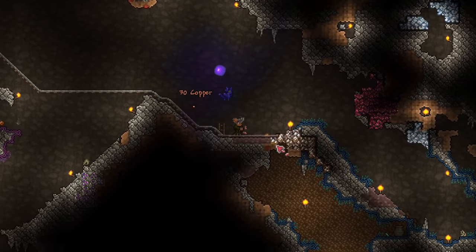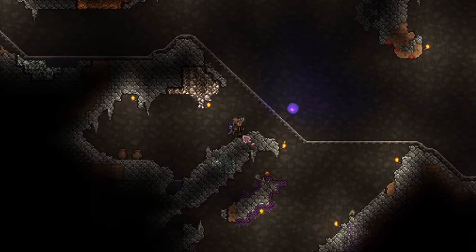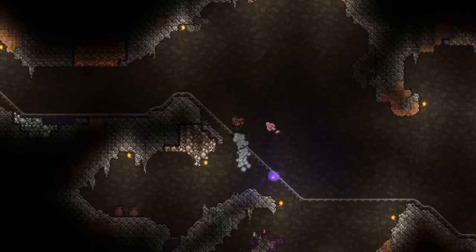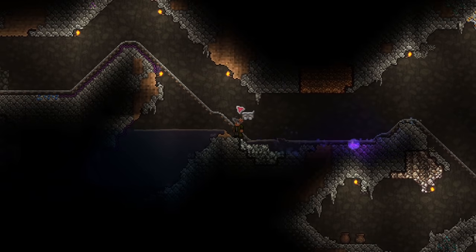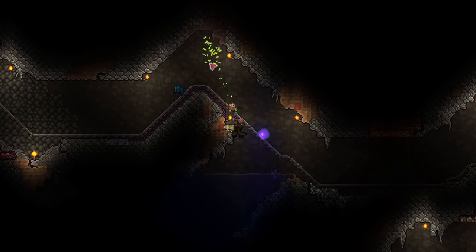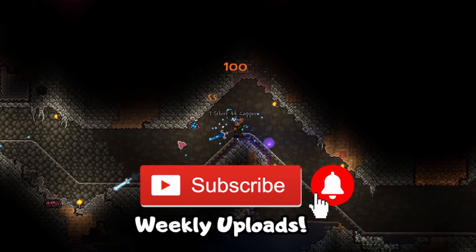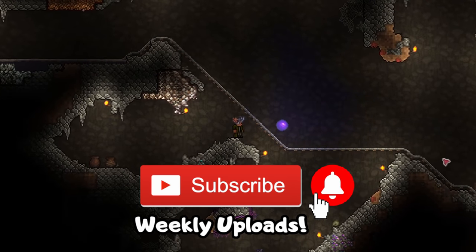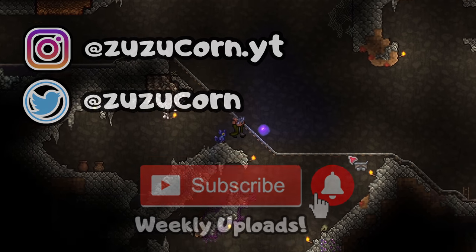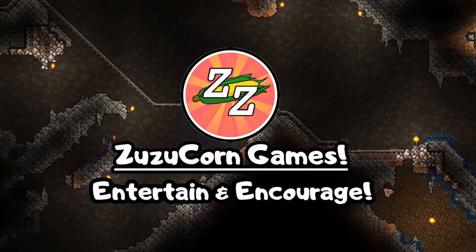There are a few other magic weapons you can consider, which I might cover in the next episode — for example, the Crystal Storm and the Meteor Staff; both are really strong but have high mana consumption. Let me know in the comments if you want to see those. If you enjoyed the video, make sure to subscribe and hit the bell icon for more Terraria guides and coverage. Do follow me on Twitter and Instagram as well. This has been Zuzucorn Games — have a nice day and a great week ahead! Bye bye!